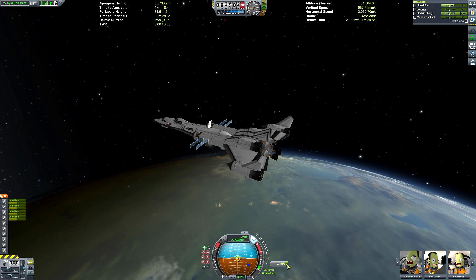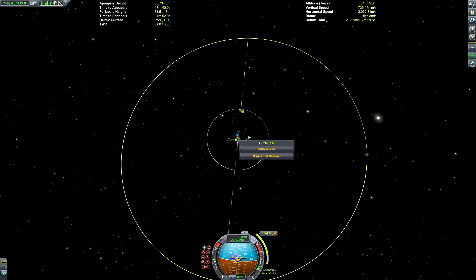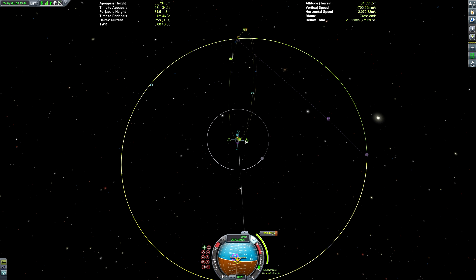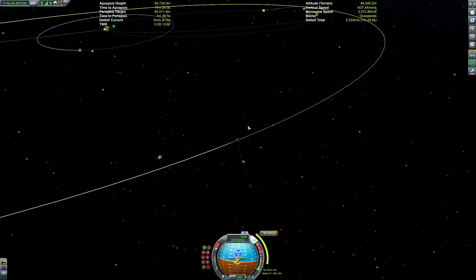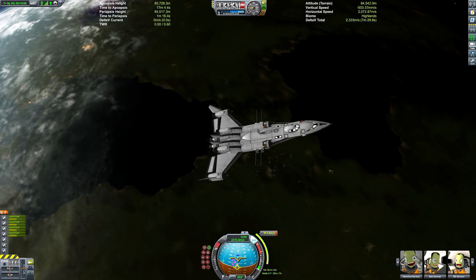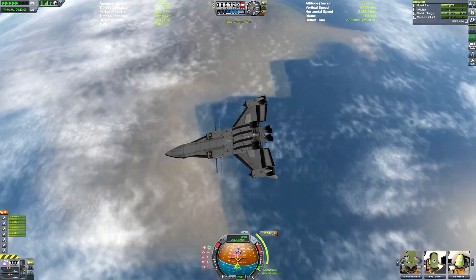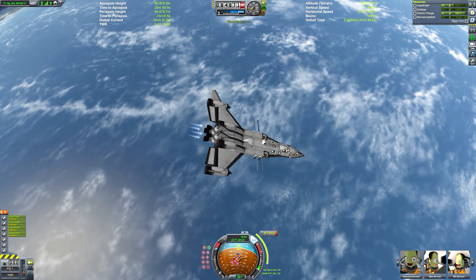It needs a lot of fine-tuning before we're able to get the delta-V required to do a Duna landing. I'd like to get at least 2,000 more metres per second of delta-V out of this. That seems like a tall order, but I think with more efficient flying — because the ascent wasn't the best; I almost lost control and started going backwards at one point — it's definitely possible.